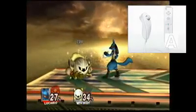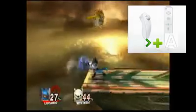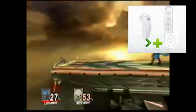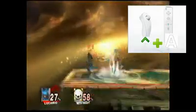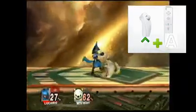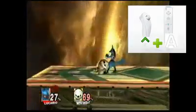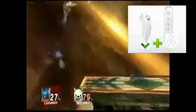Now onto Lucario's tilt moves. His side tilt is that — using aura. Lucario's up tilt — that actually looks pretty cool, and it uses aura again. And his down tilt is that, once again using aura.